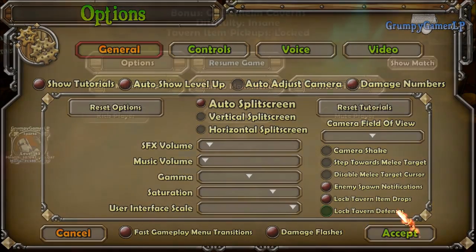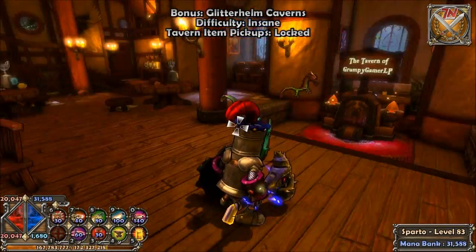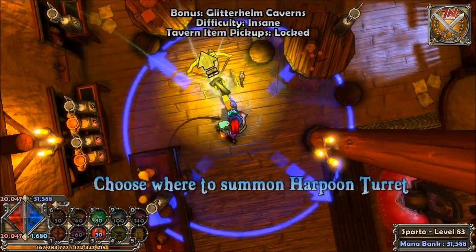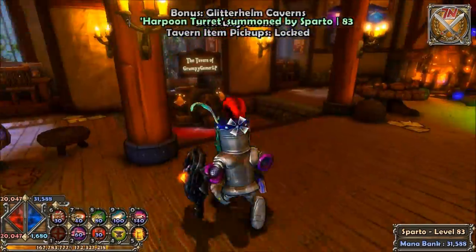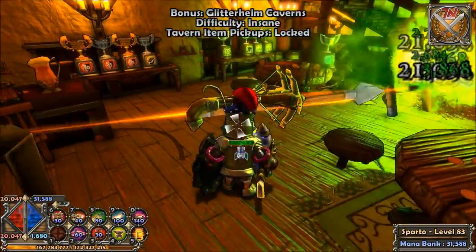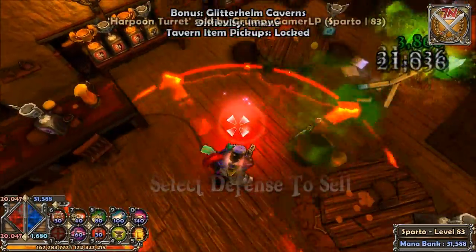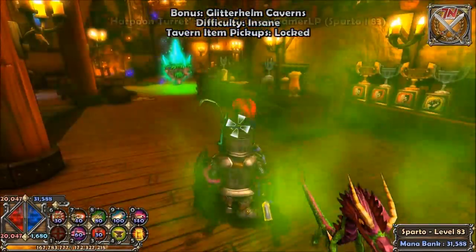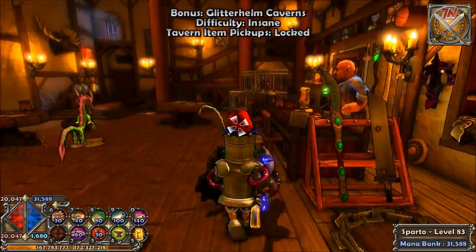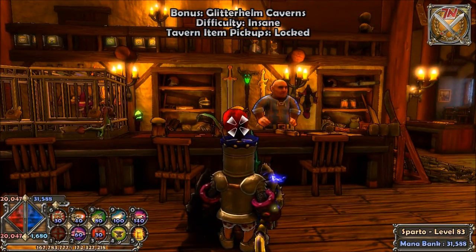Speaking of options, there's also 'Lock Tavern Defenses.' Sometimes people will come into your tavern and just start placing turrets everywhere. If that's getting on your nerves, you can lock tavern defenses and then they won't be able to create or destroy anything.